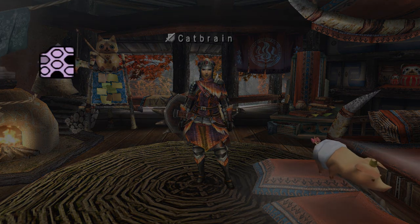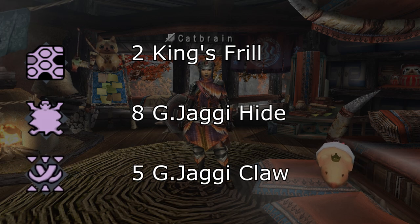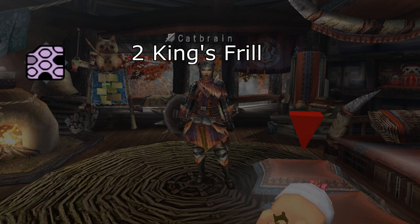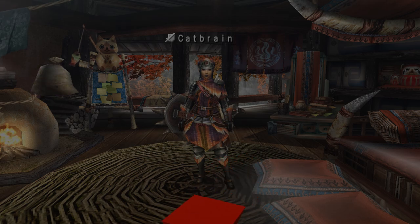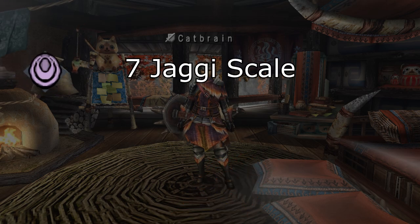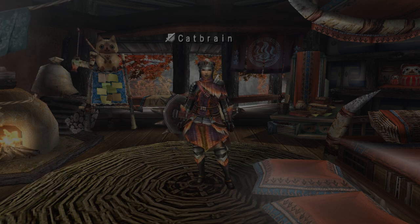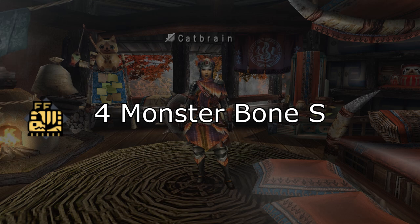Back to the Great Jaggy armor set. In total, you'll need 2 King's Frill, 8 Great Jaggy Hide, and 5 Great Jaggy Claw, which can all be obtained from the Great Jaggy itself. The Frill in particular may require you to break his head and/or capture him, and it may take some attempts before you even see one. You'll also need 7 Jaggy Scales, 10 Jaggy Hide, which can be obtained from smaller Jaggy and Jagia, as well as 4 Monster Bone S, which can be obtained from a variety of small monsters such as Jaggy.